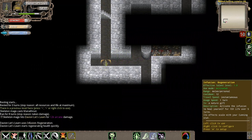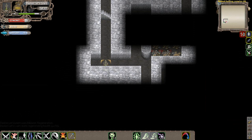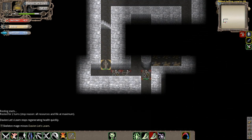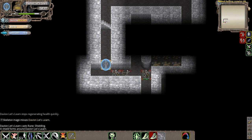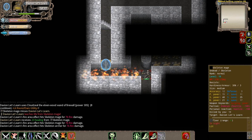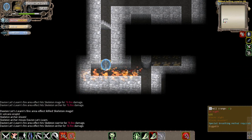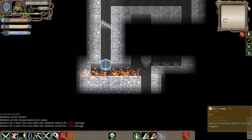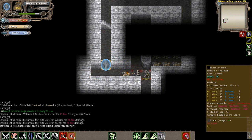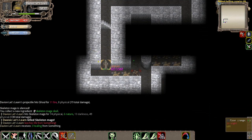There's a mage right there and a skeleton archer right before him. I could rush him but there are two hallways to deal with, so we're actually going to wait for him to get closer to us. There's actually another mage behind him, so probably a good call anyway. We'll kill him.